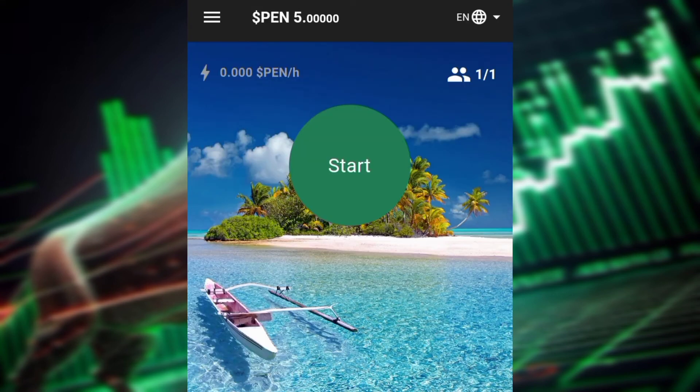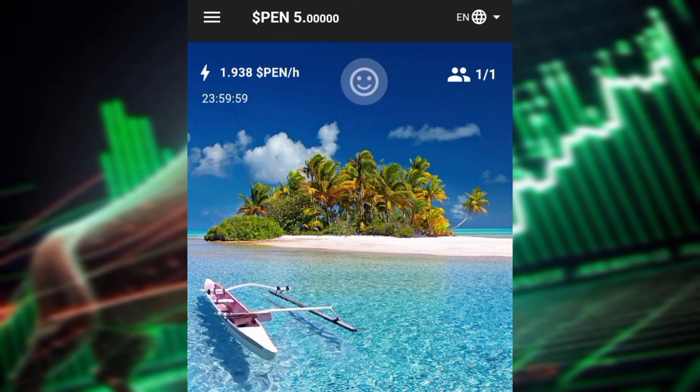The app will load and you'll see you've received five Penta tokens. Click the start button to begin mining — you will immediately start receiving 1.938 Pentacons every hour. Stay tuned for more updates, thank you.